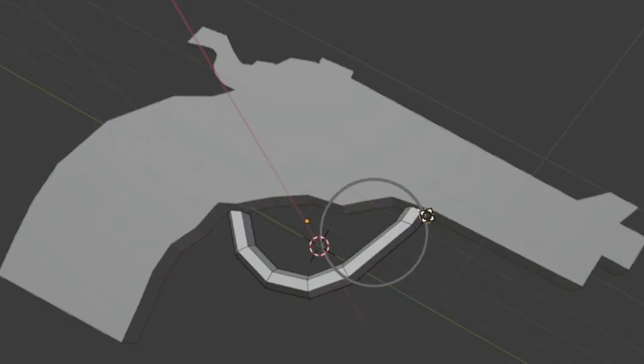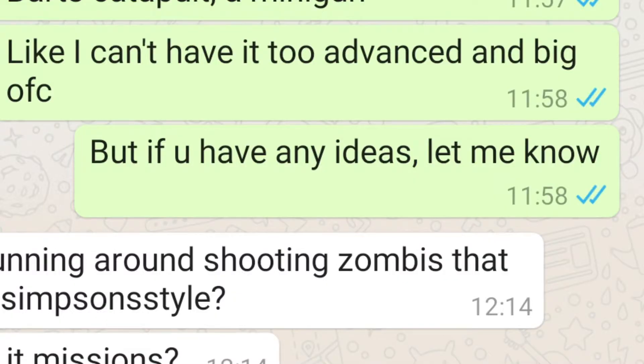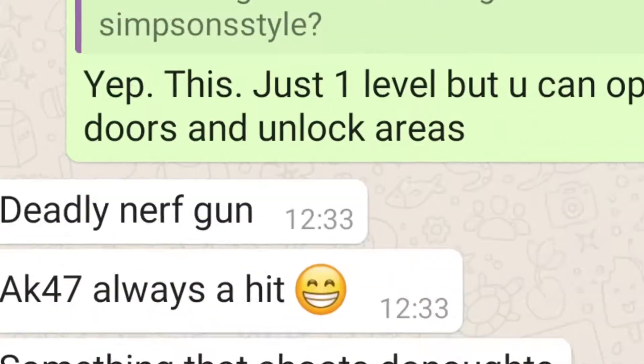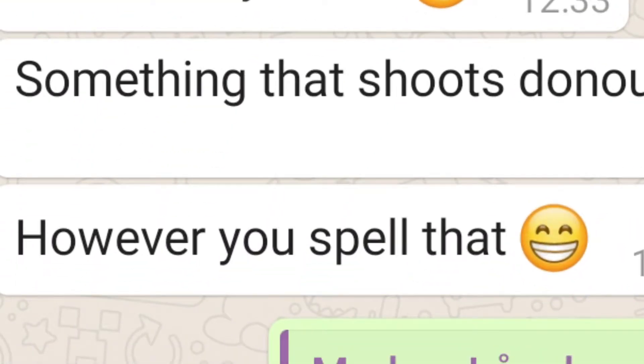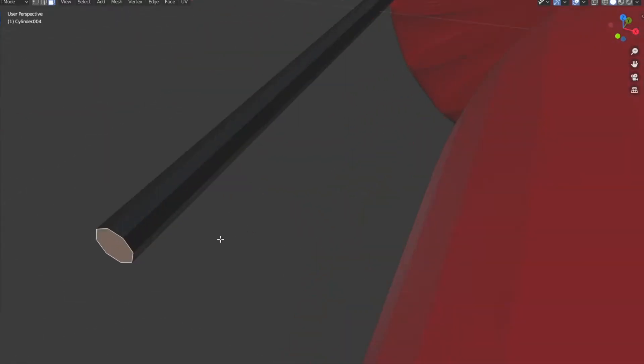You can't survive a zombie horde with just a catapult, so here's a handgun — which looks so professional. Seriously, ever seen such a pretty handgun? Next, an automatic rifle, because yeah, automatic, you know. Then I asked my friend Long Bean if he had any ideas — he said something that shoots donuts. Yep, my friends are high IQ. But there we have it: a donut bazooka that shoots donuts that explode. Also an amazing ray gun that shoots rays — very strong and very dangerous. Guns finished.